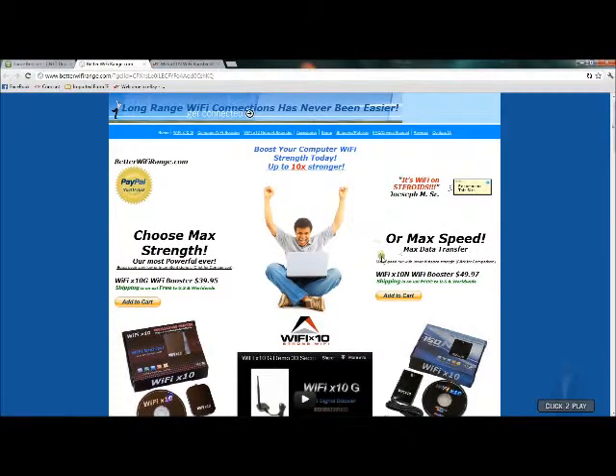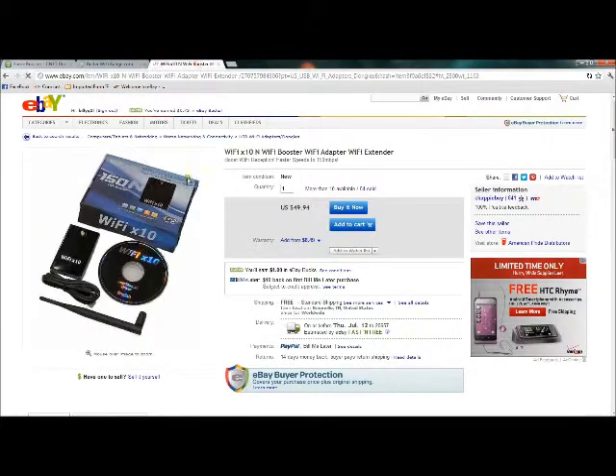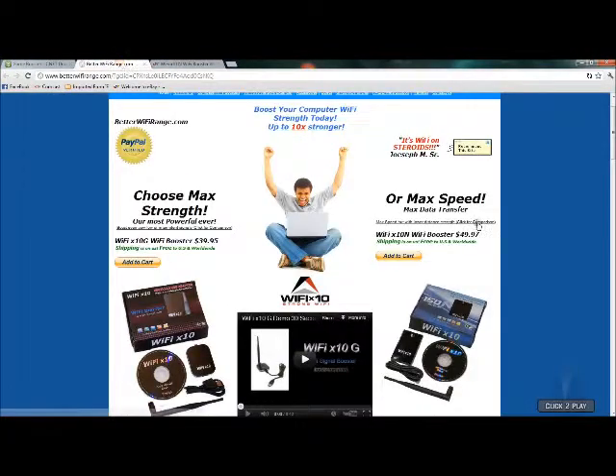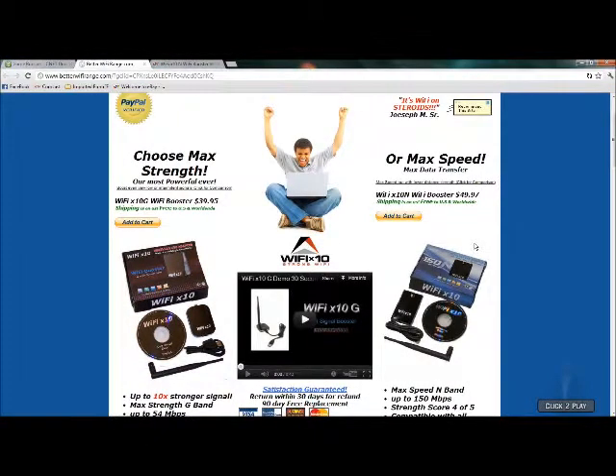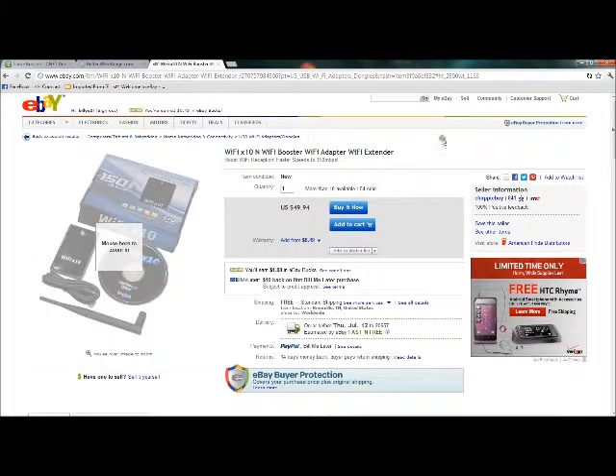When I normally look at things to buy, I take the information and go to eBay. Over here on eBay I found this — the N is the only one available, and this seller sold 54 of them, so evidently people know about it. The problem is it's $49.94 on eBay, and the N over on the original site is $49.97 with free shipping. They have free shipping here too — U.S. and worldwide shipping is free — and on eBay it's also free shipping.